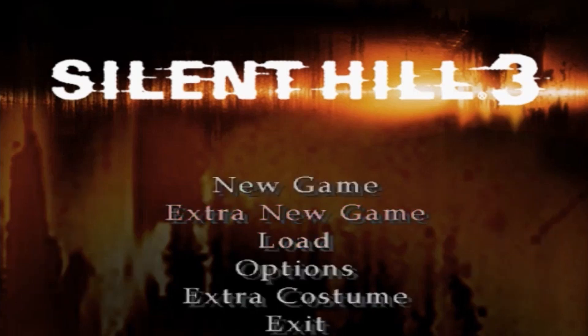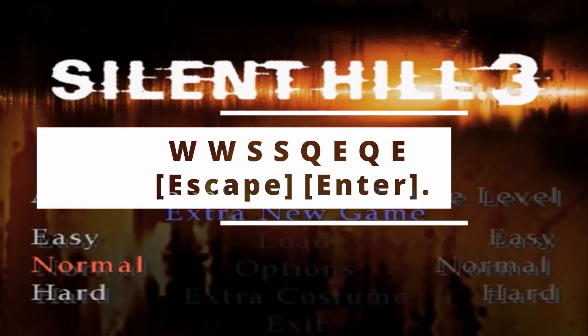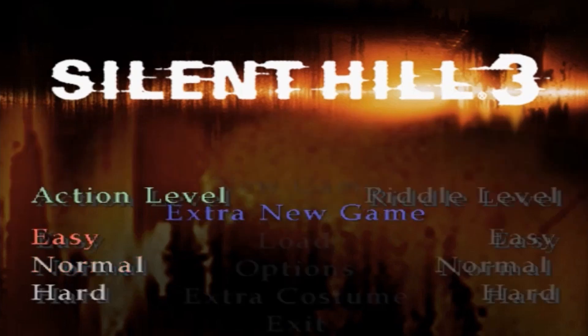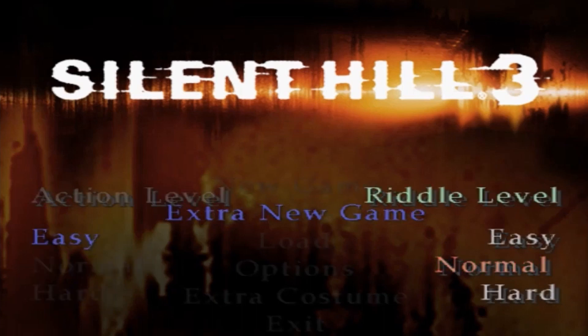Did you know there is a code that lets you see Douglas appearing in-game without pants? You first need to complete the game, then highlight the extra new game and press the following codes. After choosing the difficulty, you will hear a woman sigh — that means it worked.